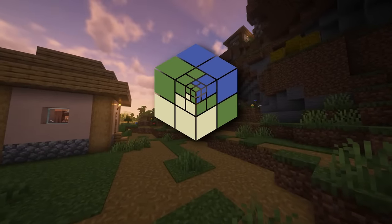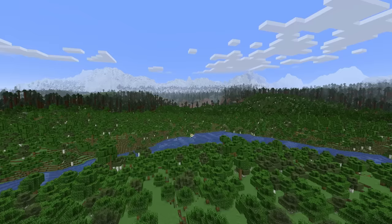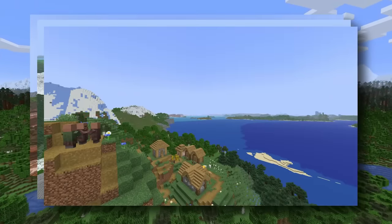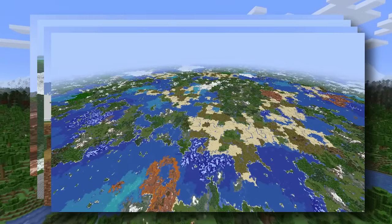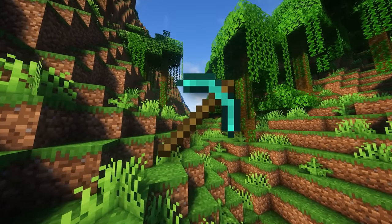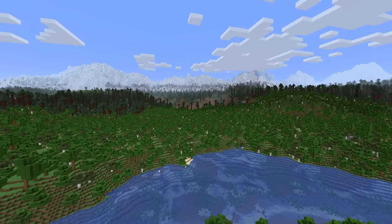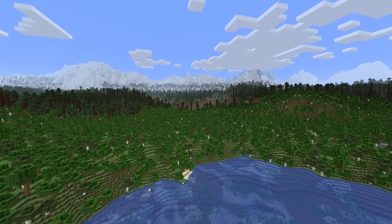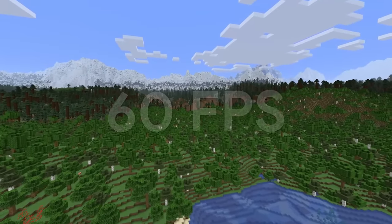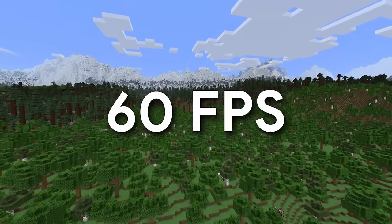Distant Horizons is a Minecraft mod that lets you expand your render distance to truly insane levels, resulting in some stunning shots and screenshots of vast landscapes and planes that can stretch into infinity. It transforms Minecraft from a survival game into one that truly begs to be explored — and you can have this almost infinite render distance at 60fps even on a mid-range computer.